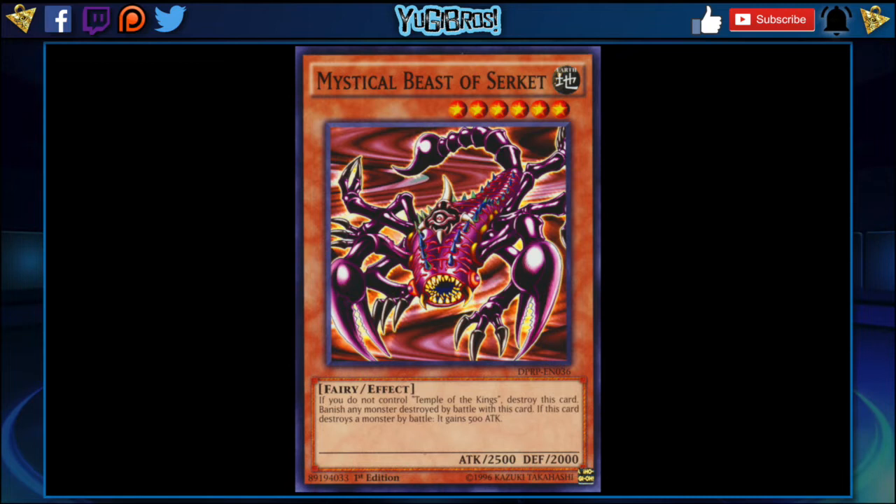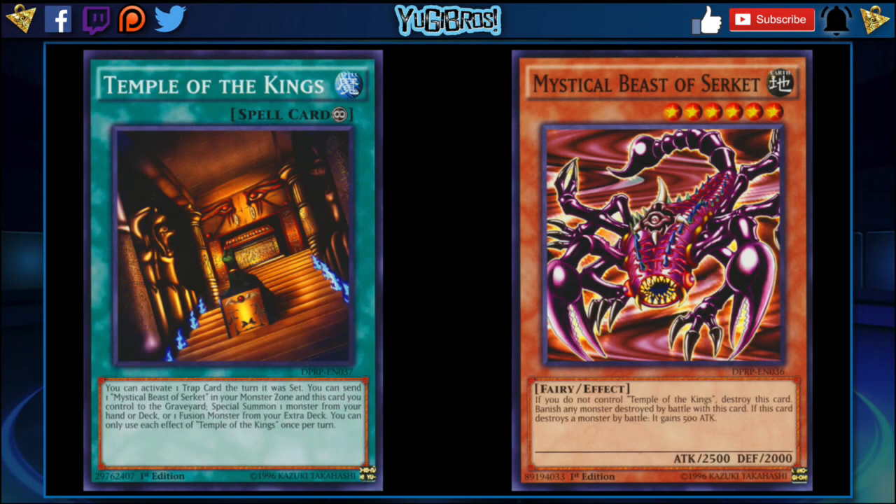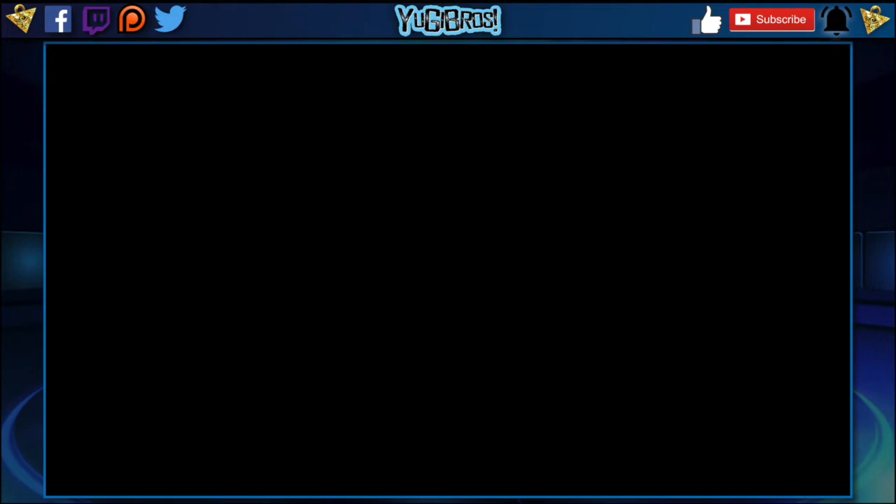Assuming you have Temple on the field, Serket banishes anything it battles, which is really cool. Also, if this card destroys a monster by battle, it gains 500 attack, so this card can get relatively big pretty quickly — at least in Speed Duel terms. You wouldn't bring this over without Temple of the Kings, but I don't think they'd both be insane. I think Temple of the Kings would create some really cool combos, as long as burn doesn't abuse it. The next card on my list is a continuous spell called Vengeful Bog Spirit.